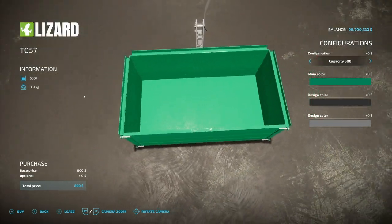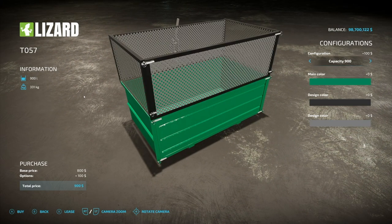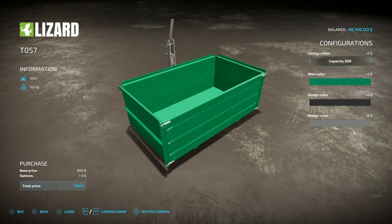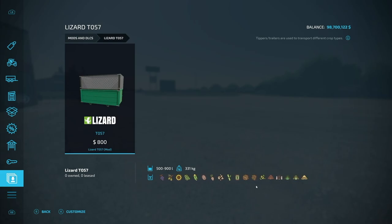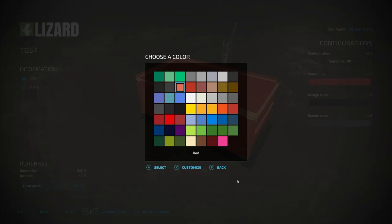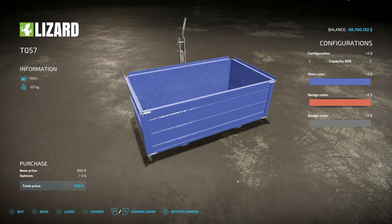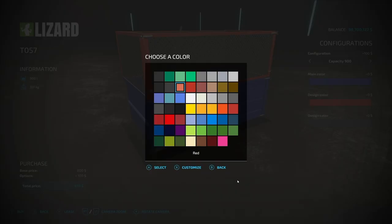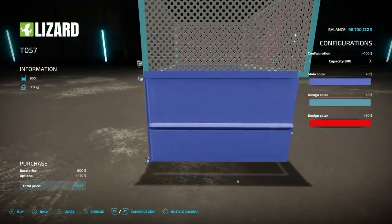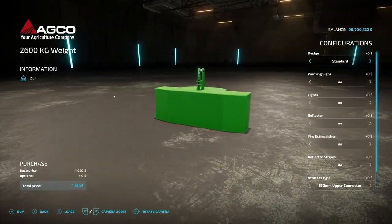Next we've got a little bulk crop handy tub — the TO57. Capacity options of 500, 700, or 900 liters, and it has a bale trailer version. It holds a wide variety of crop types — great for testing. Custom colors on the main color, design color for the top part, and frame color are all adjustable.